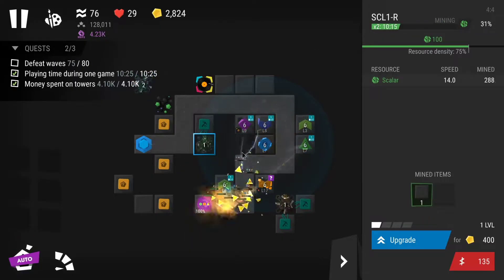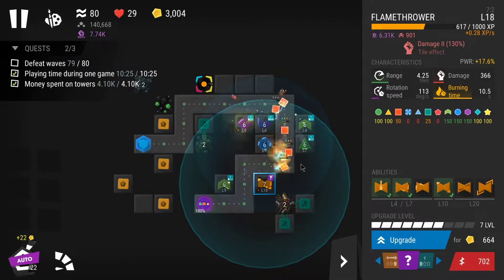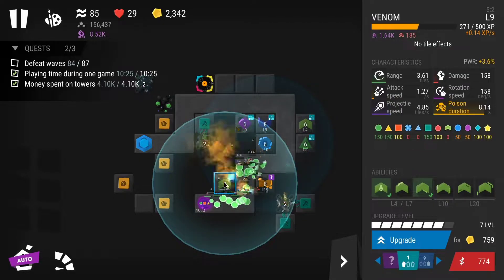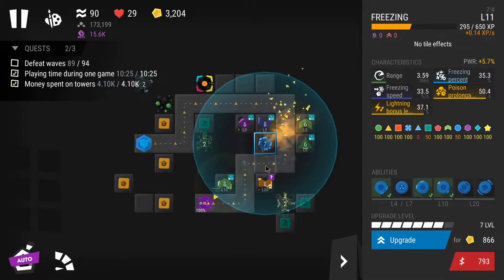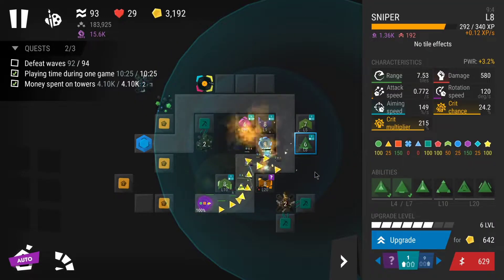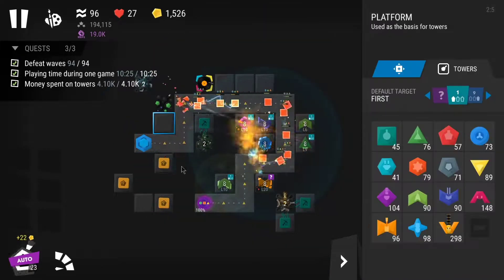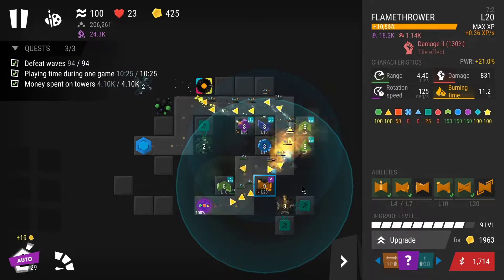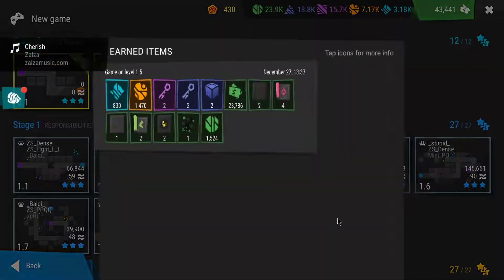Star blueprints were the thing really holding back my research — I had enough resources and other items but lacked those. So I decided to collect trophies, complete quests, and try to earn star blueprints that way. I used towers I had the most research on: flamethrower, venom, tesla, freezing, sniper, and minigun. I got one trophy completed.